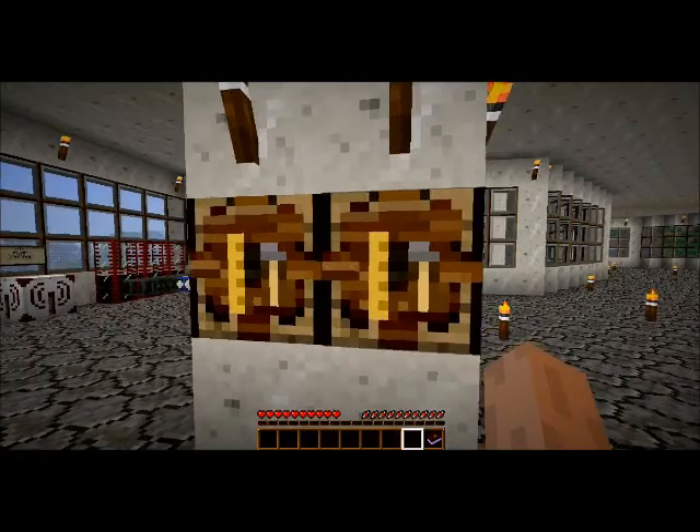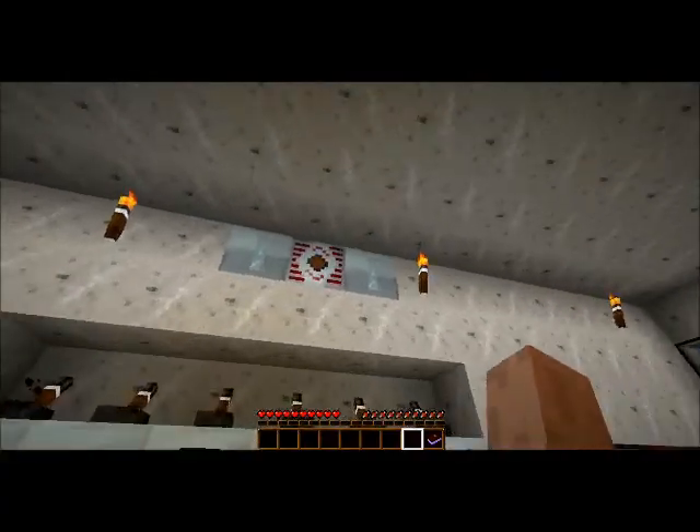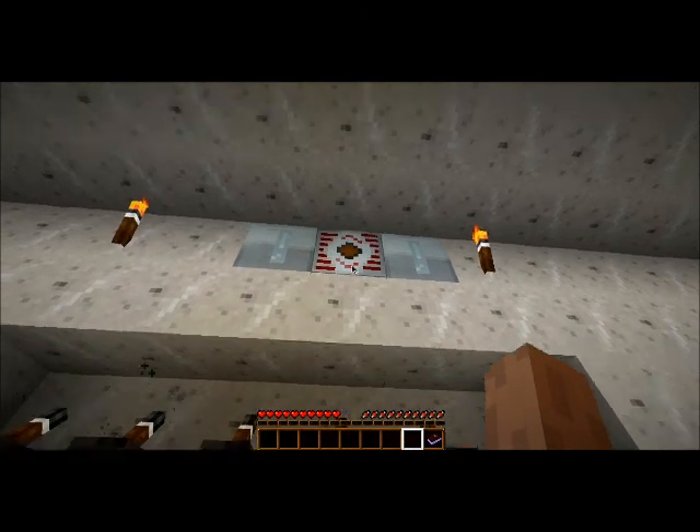Mining drill. Stick the mining drill into three diamonds, get a diamond drill.